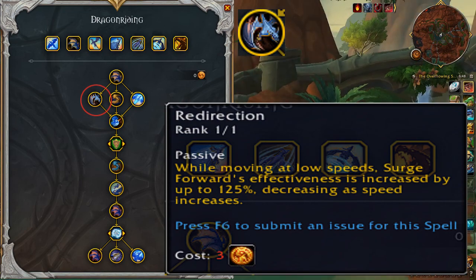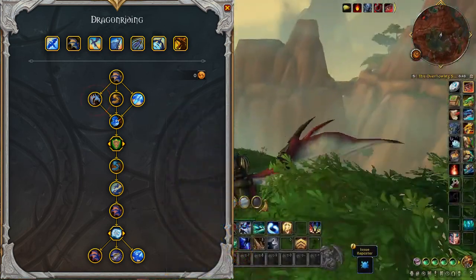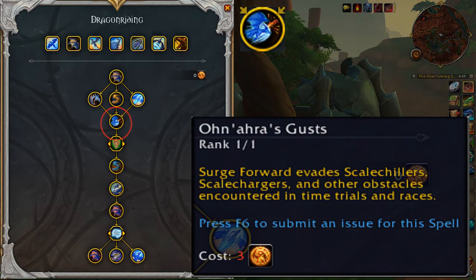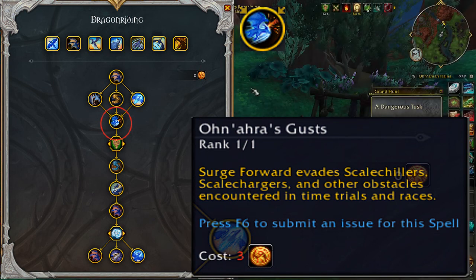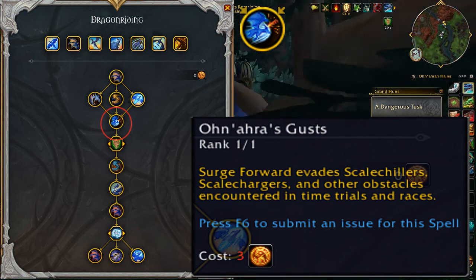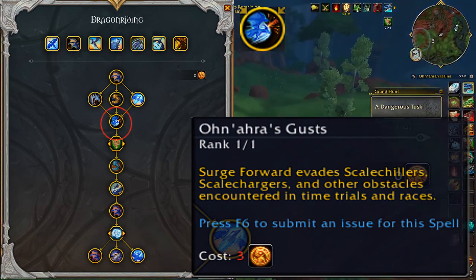You must fill in the first two rows before row three unlocks on the tree. Onaris Gusts: Surge Forward evades scale chillers, scale chargers, and other obstacles encountered in time trials and races. It turns your Surge Forward into a defensive ability in Dragon Riding races.